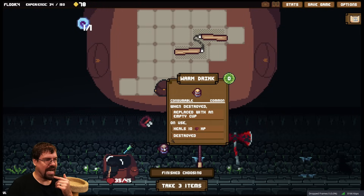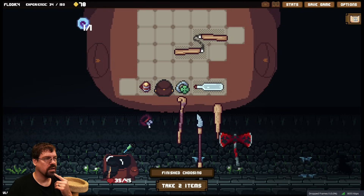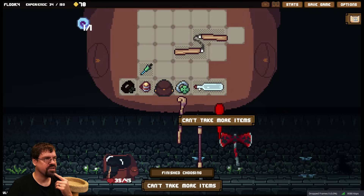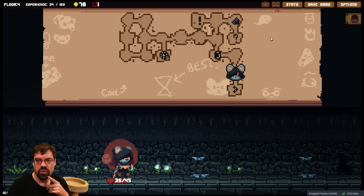There's that damnable axe. Right, here's a 10 HP heal — we'll take that. We'll just start taking items possibly. There's a dart, that's good. We'll just take some stuff — we can't take more items, that's fine.